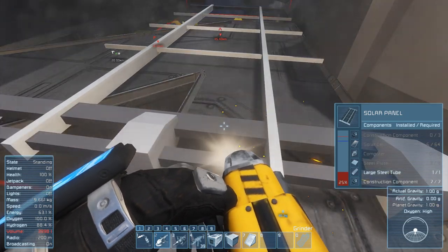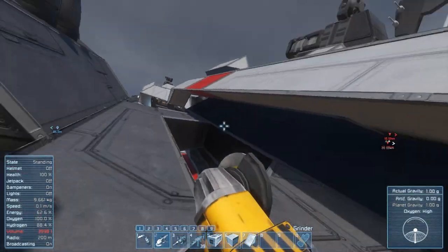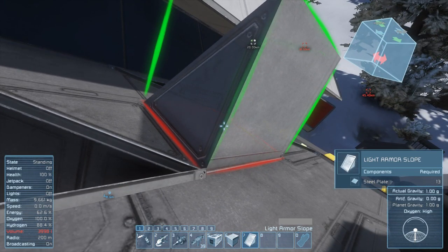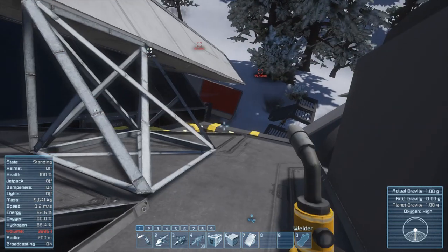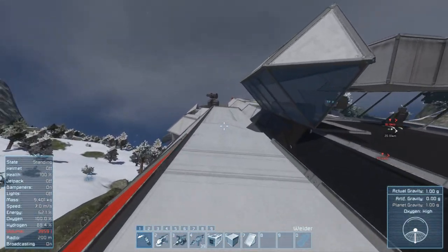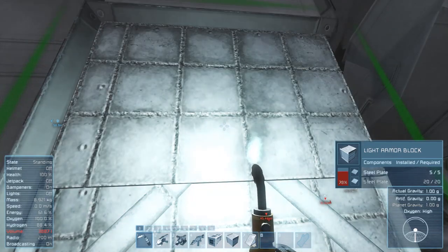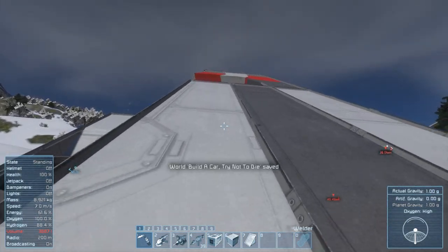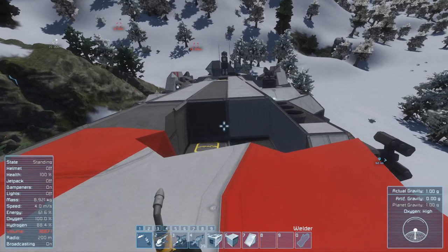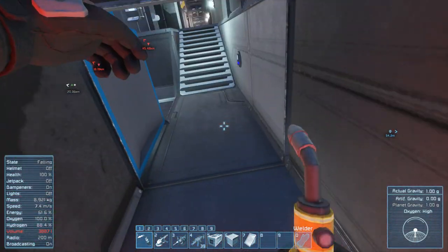That took up a lot more inventory space than I was expecting. We're going to need one of these. I'm worried the dogs are going to find a way up onto my ship — that would not be good. I don't think we've got a cargo crate up this end. For the sake of this series, I have put the inventory space to maximum and all of the assembly speed and grinding speed as fast as they will go — it's just so that you don't end up wasting as much time faffing about.